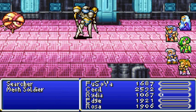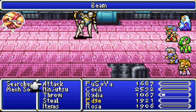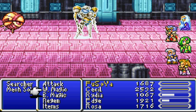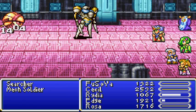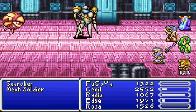Fusoya, why aren't you doing anything? You confuse me. There we go. He has Quake. Quake is delicious — it hits all enemies and it's so powerful. It's really nice to have right now.